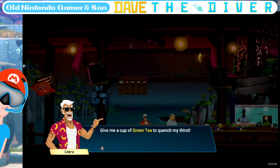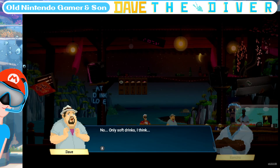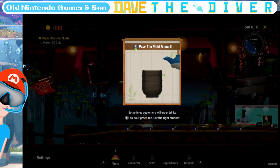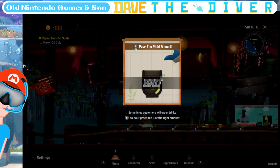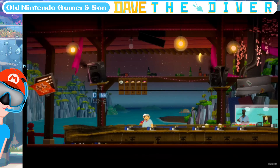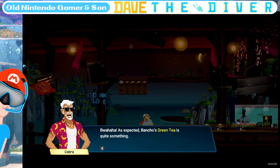Give me a cup of green tea to quench my thirst. Have you poured green tea before? Only soft drinks, I think. Sometimes customers will order drinks. Hold down on the right analog to pour green tea — just the right amount. I was expecting Bancho's green tea is quite something.